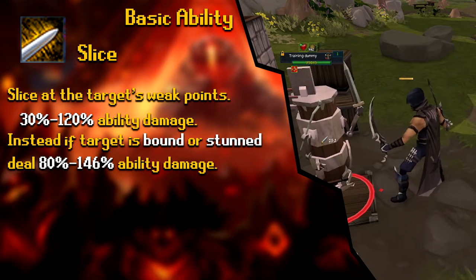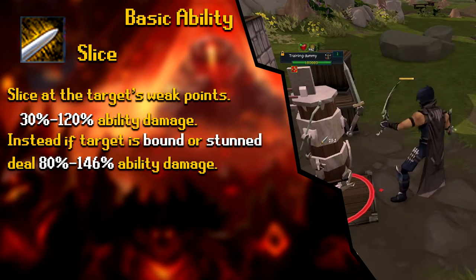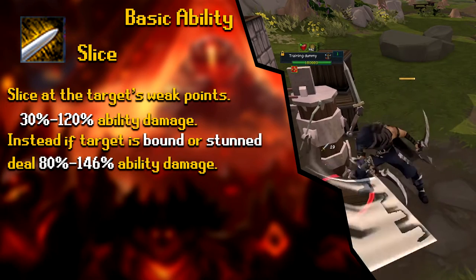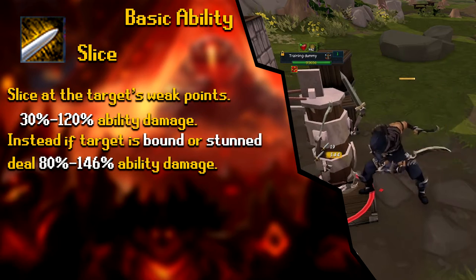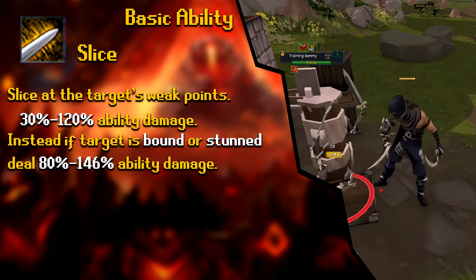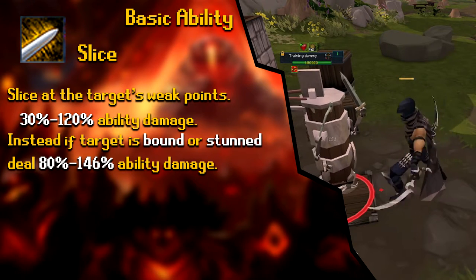The first basic ability is Slice. The description is 'Slice at the target's weak point.' It deals 30% to 120% ability damage. However, if the target is bound and stunned, it increases to 80% to 146% ability damage. This ability is a little weaker than others, so you'd prioritize it less — but if a target is stunned, using Slice over another ability could be worthwhile for the increased damage.